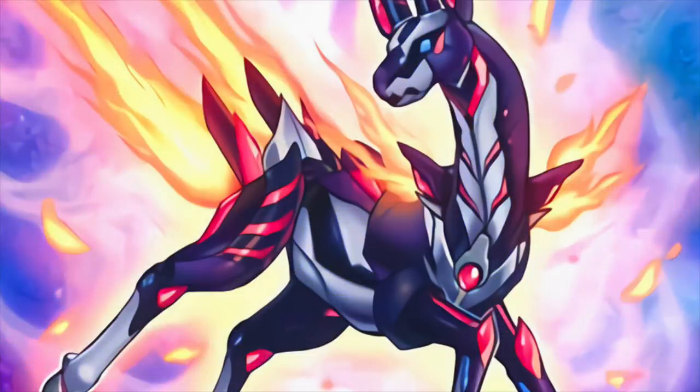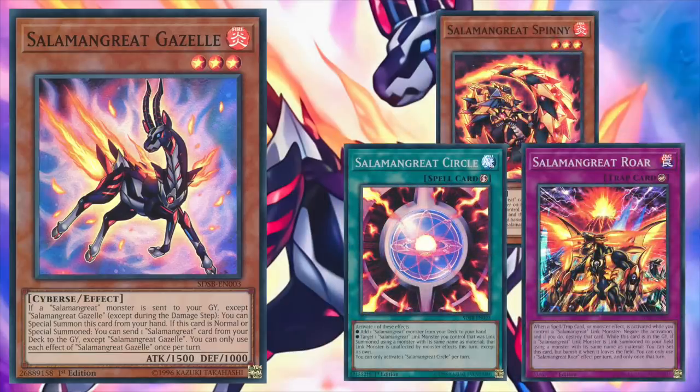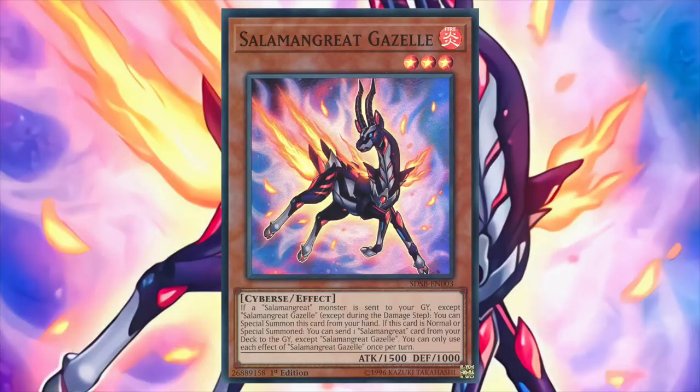Let's begin with the main monster lineup, starting with Salamangreat Gazelle. If Gazelle is normal or special summoned, you can send one Salamangreat card from your deck to the graveyard, except itself. Since Salamangreats have multiple ways to recur their resources, Gazelle is a card you're always going to want to have access to, as it makes for an excellent starter card. Additionally, if a Salamangreat monster is sent to the graveyard except another copy of Gazelle, you can special summon Gazelle from your hand. This effect is incredible because it allows us to trigger Gazelle's other effect without needing to commit to our normal summon. Keep in mind that you can use both of these effects in the same turn, allowing us to push for maximum value.